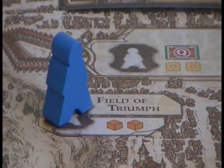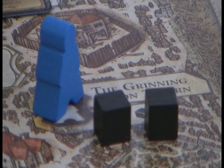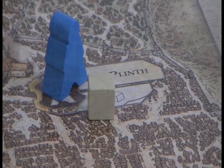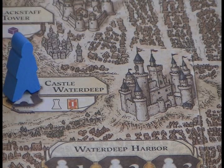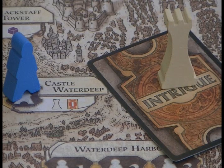Over here at the Field of Triumph, you'll get two fighters. At the Grinning Lion Tavern, you'll get two rogues. And here at the Plinth, you'll get one cleric. Now the Castle is a bit different — here you'll get an intrigue card, and you'll also get the start player token from whoever has it. Being the start player for a round can be greatly beneficial, as all the buildings will be vacant at the start of a round, so you can select from any of them. The Castle is pretty good.